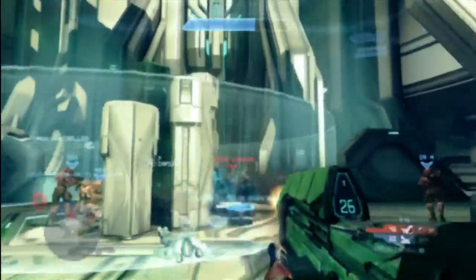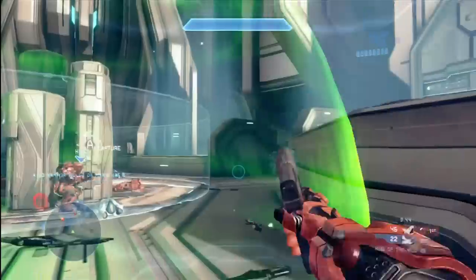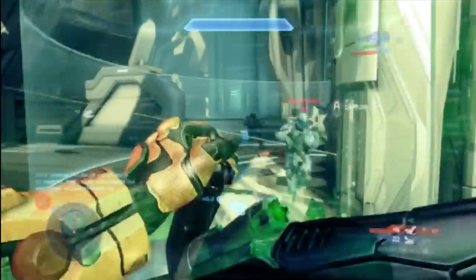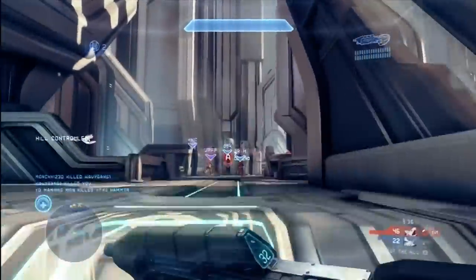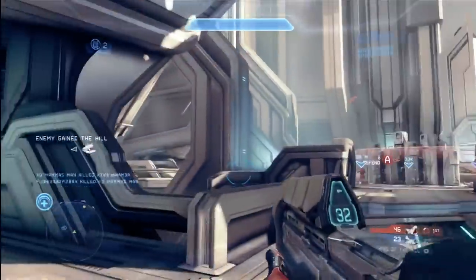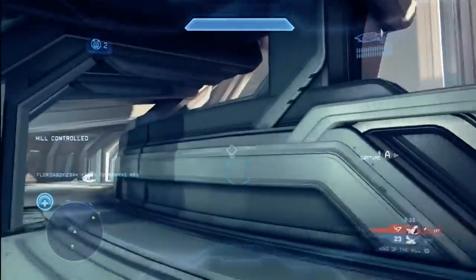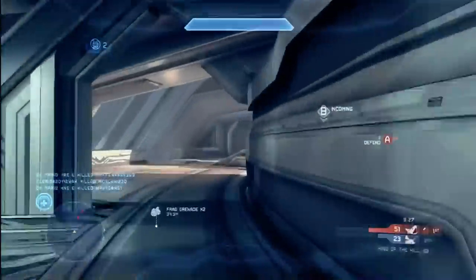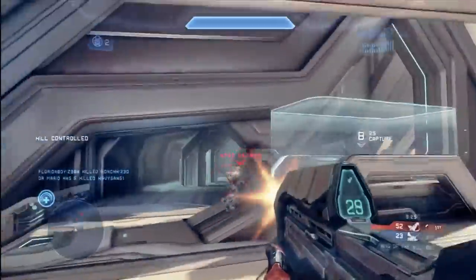Look at this — I've got the regen shield. Your armor ability does not work in the hill, but I can certainly use it just on the perimeter of the hill. Reboot my shield — I'm not sure yet if my teammates benefit from that regen shield or if it's just me. But you can step just outside of the hill, throw up that regen field, and then get back into the hill.